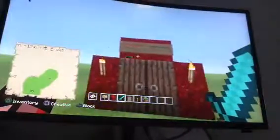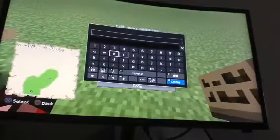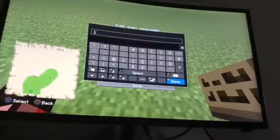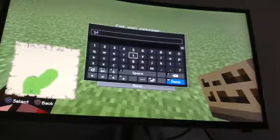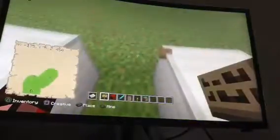If you want to know how to do these signs, I'll show you. You've got to find this symbol right here, and if you want to do it blue put a one, but I wanted to do it red so I put a four, and then type in red.